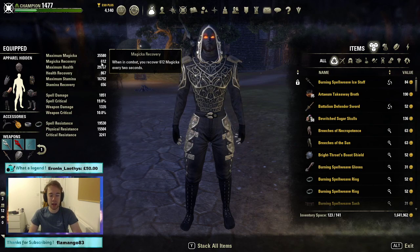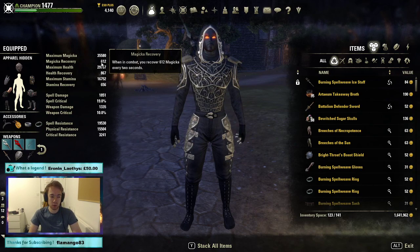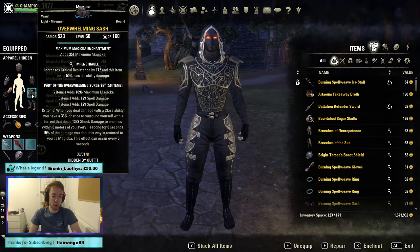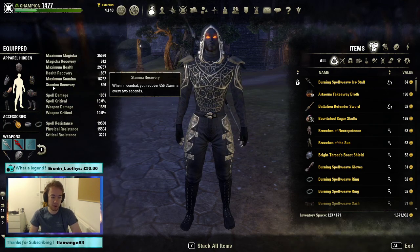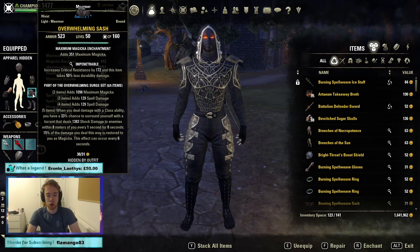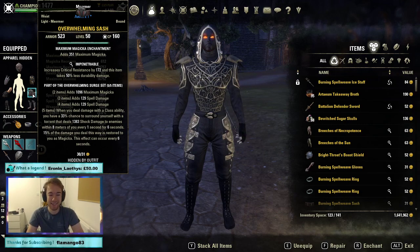Our second set could be swapped for an alternative if you don't want to farm it — it is a tradable set. At the moment I believe the better of the two viable sets is Overwhelming, and this is going to give us Magicka, spell damage, spell damage. The large shock proc with a charged staff guarantees concussion, which is 8% more damage — a very nice proc — and it gives us more Magicka return.